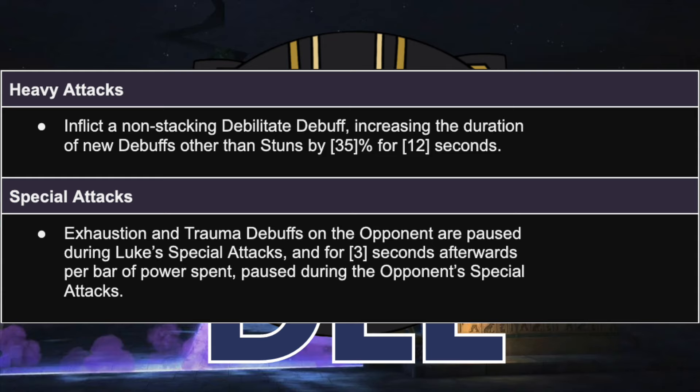Exhaustion and trauma debuffs on the opponent are paused during Luke's special attacks as well, and for three seconds afterwards per bar of power spent. The exhaustions and traumas are already paused during the opponent's specials. What's getting paused here is that pause itself — so if you throw a special 2, your exhaustions won't fall off during the animation, and then for six seconds after that special you have a pause that doesn't expire during your opponent's special. This makes it a lot easier to keep those exhaustions and traumas up by being pretty aggressive.